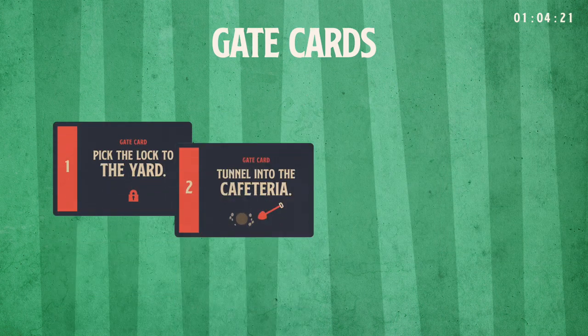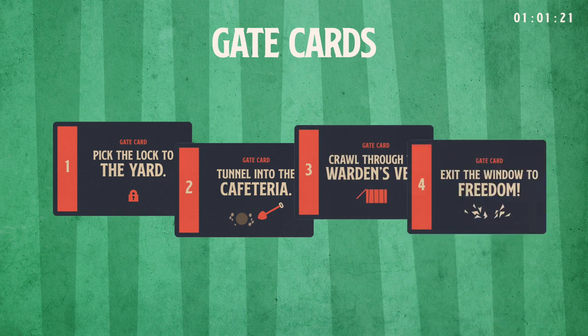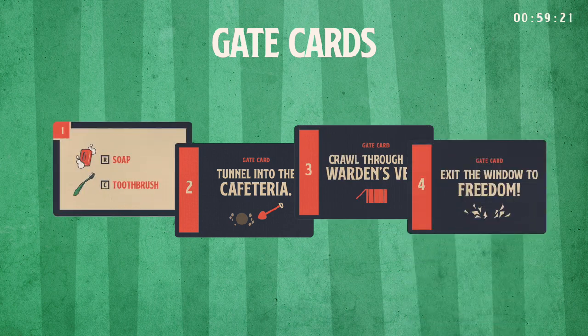Gate cards are the only barriers between you and sweet, sweet freedom. You may view your gate cards at any time, but keep them to yourself. Pass a gate by trading the items listed to the commissary. Once you pass a gate, your turn is over.